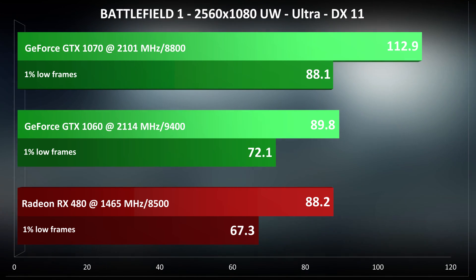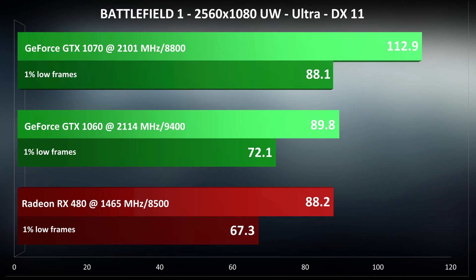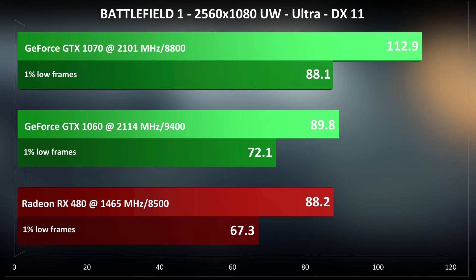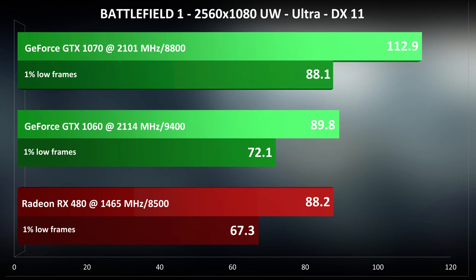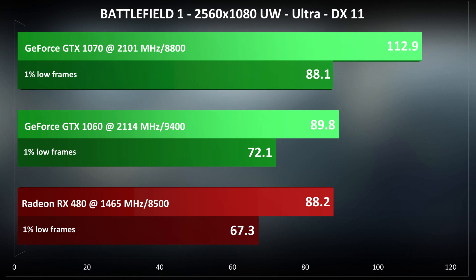I use 1% low frames instead of minimums, as minimums are a weak metric. 1% lows show what the average of the 1% slowest frames in the test are. This is a better metric, but it has its limitations, and you will see that shortly after we look at DX12 performance.